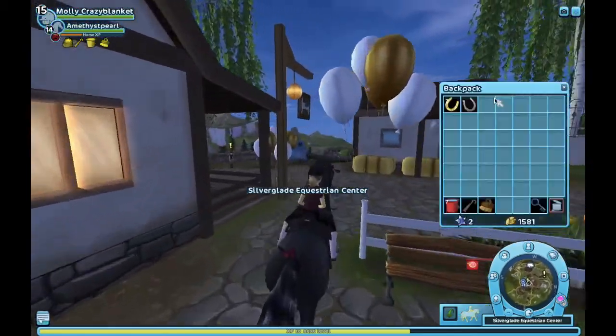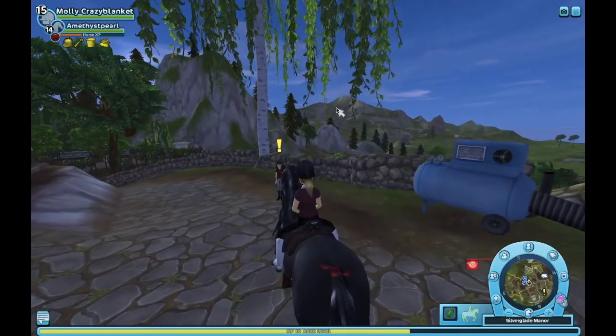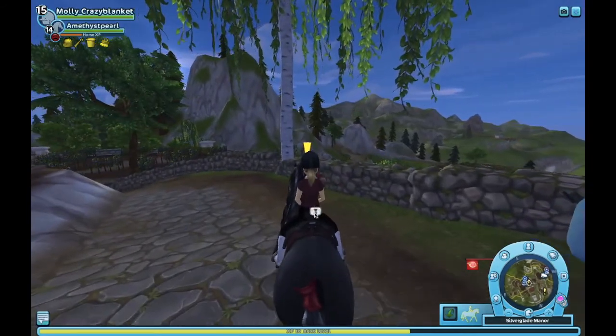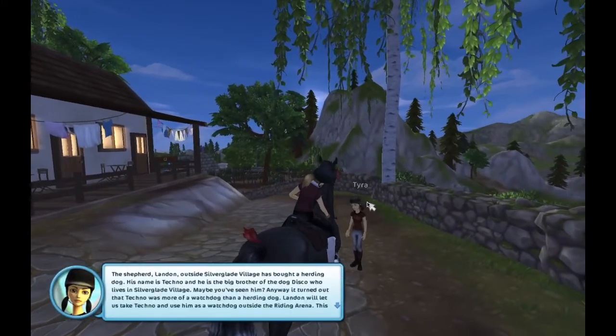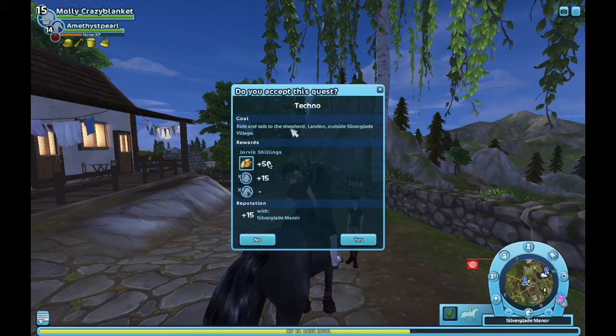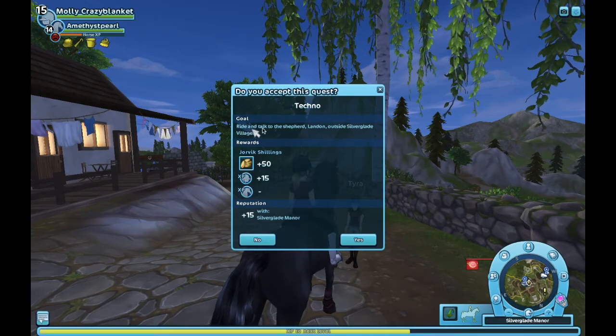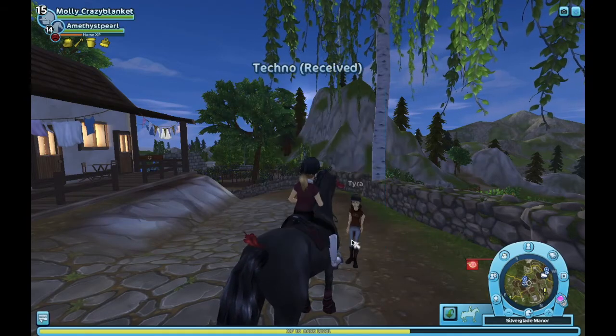As you would have read in the title, I'm going to be showing you how to unlock Golden Hills Valley. This is kind of a let's play, but I'm going to be walking you through how to get it. So you're going to have to go to Tyra, and you will get the techno quest. This is the start of the Golden Hills Valley quest line.